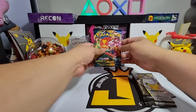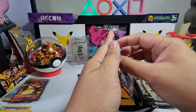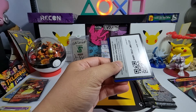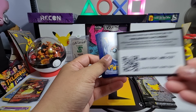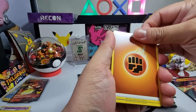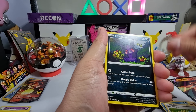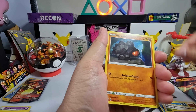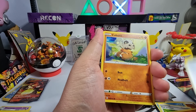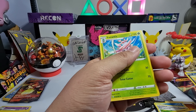We'll open the Battle Styles pack. We got energy, Brycen-Man, Tooljama, Morpeko, Mimikyu, Rolycoly, Blipbug, Frillish, Cubone — that's a cute Cubone — reverse holo Hundo, and then Lurantis.